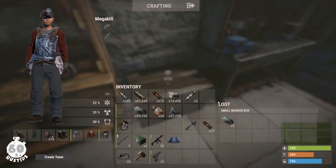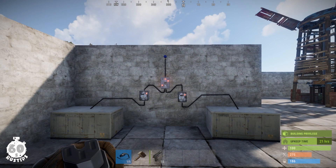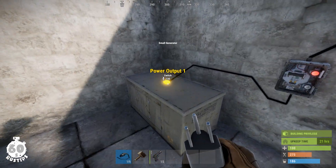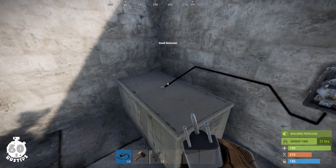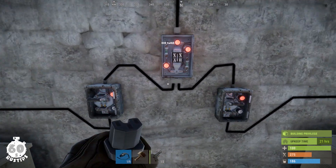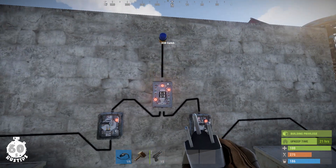You can craft the XOR switch on a level one workbench using five high quality metal. Now let's have a look at the XOR functionality in detail. I'm using generators as power sources — you can't get them in the game, I'm using them for simplicity — and I'm running the power from them through a normal switch into the input pins of the XOR switch.